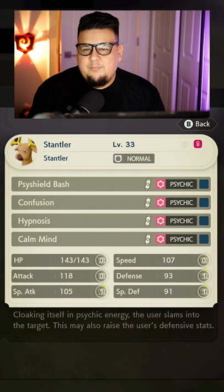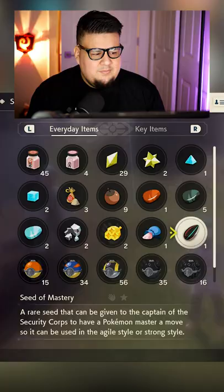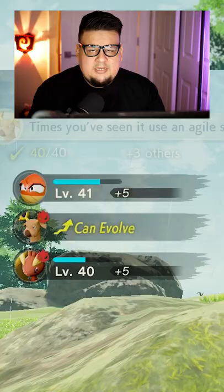Stantler does learn the move Psy Shield Bash at level 21, but he doesn't master that move and gain the ability to use it in Agile Style until level 31. If you don't feel like waiting till level 31 for him to master the move, just pop a Seed of Mastery. The Seed of Mastery is going to let him use the Agile Style version of that move at a lower level anyway.